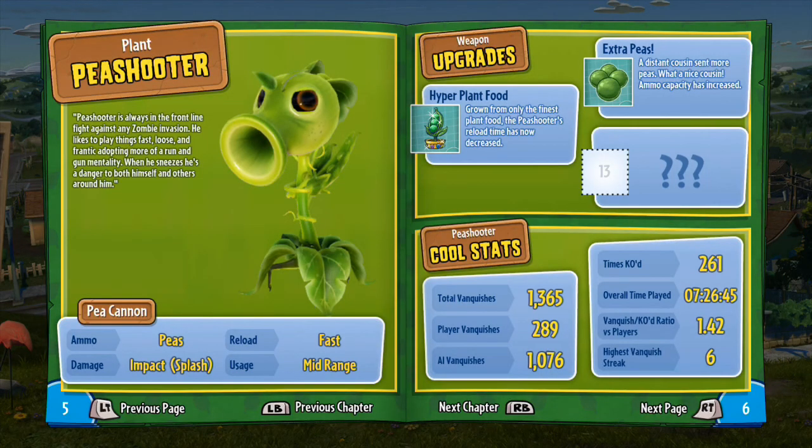Hey guys, welcome back to the Plants vs Zombies Ultimate Guide. This time round is part 2, going to be showcasing all the different characters that you can play as. Today's episode is all about the Pea Shooter.